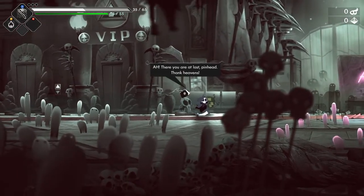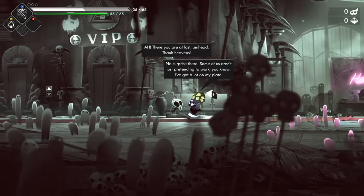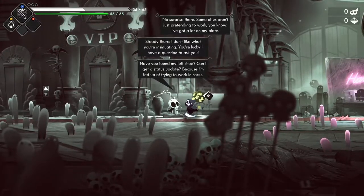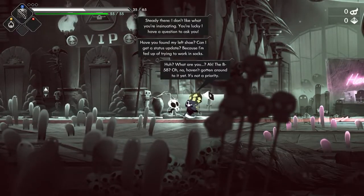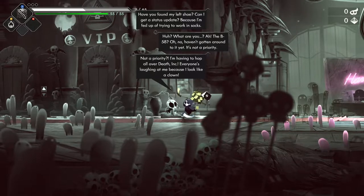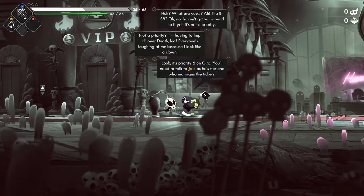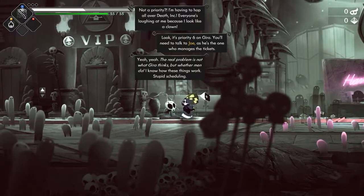Carry an Orville. There you are at least, pinhead. Thanks heavens. Some of us aren't just pretending to work. We've got a lot on my plate. I don't like what you're insinuating. You're lucky I have a question to ask you - have you found my left shoe? Can I get a status update? Because I'm fed up of trying to work in socks. The B-TAC-58. I haven't got around to it yet - it's not a priority. It's not a priority? I'm having to hop all over Death Ink! Everyone's laughing at me because I look like a clown. Look, it's priority six on Gyra - you'll need to talk to Joe as he's the one who manages the tickets. The real problem is not what Gyra thinks but what other men do. I know how these things work - stupid scheduling.